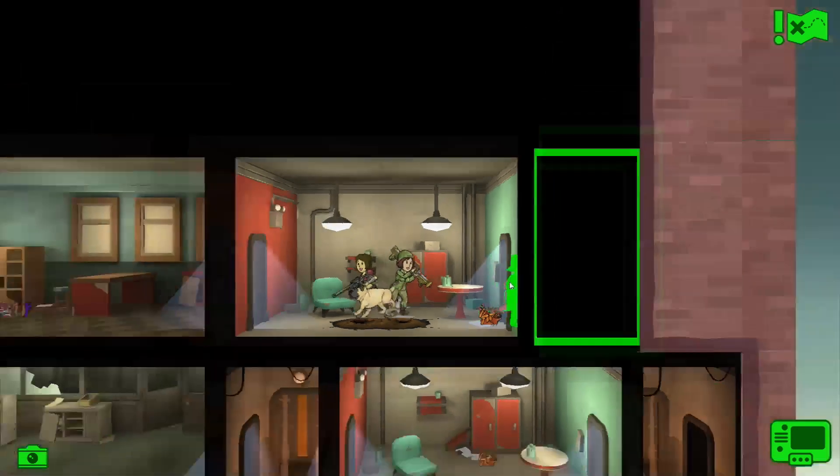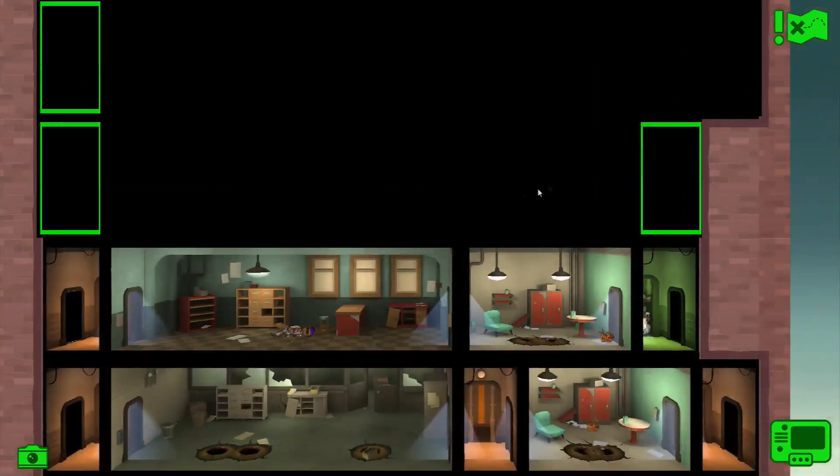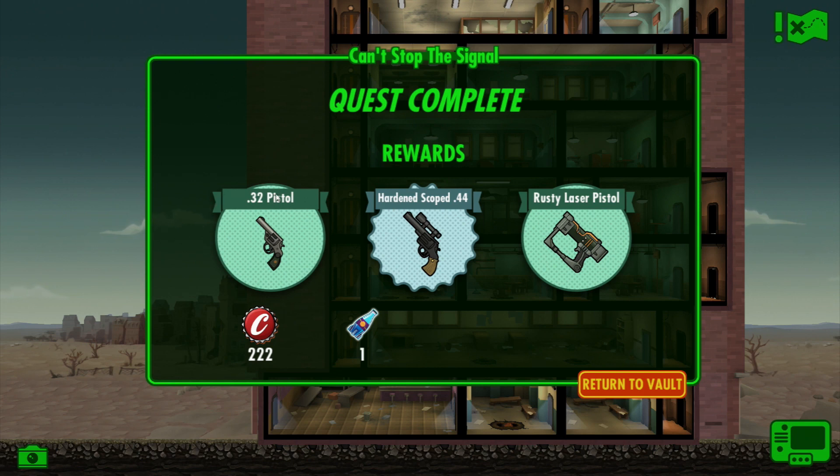We get lots of experience for it, so it's not just about the main prize. We found three .32 caliber pistols, one hardened scoped 44, and another rusty laser pistol. Not bad - plus we gained all the experience for those little vault dwellers, so they should rank up in level pretty darn soon.